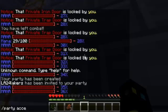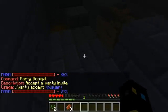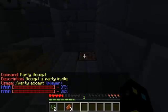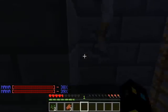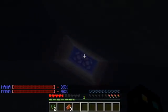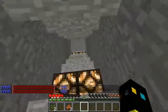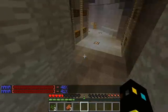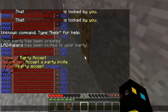You can accept an invitation by doing slash party accept and the player's name. That's basically the Heroes plugin — the more you level up, the more powerful you get. There are some really cool skills like spawning zombies, skeletons, backstabbing, and tipping the point of your sword with poison.